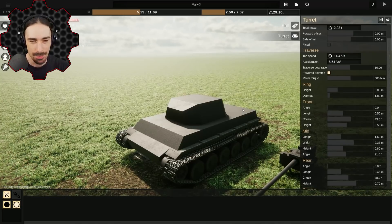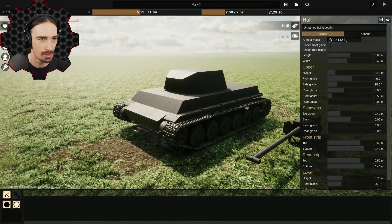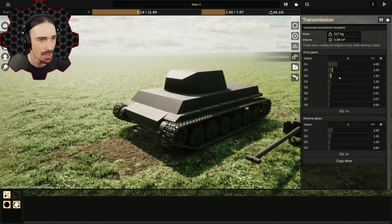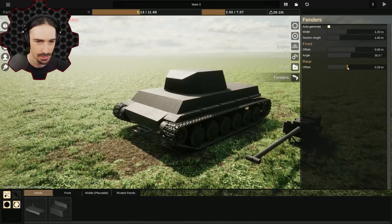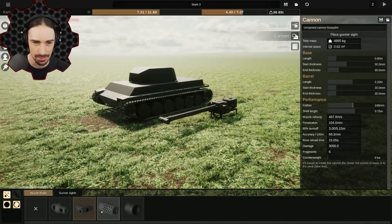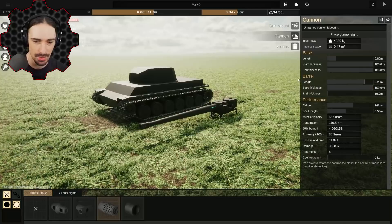I'm gonna try to design an awesome battle tank. We have the ability to customize everything from the shape to the armor of all the different sections — the turret, the hull — different types of mobility from the engine and transmission. We can even set gear ratios, fuel, fenders, and we can customize the caliber of your shells, the shell length, the end thickness, the start thickness — all kinds of crazy customizations.